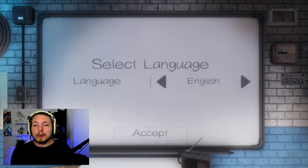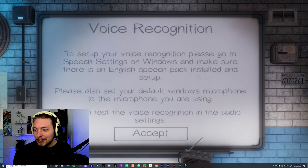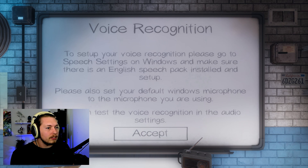It advertises itself on photorealistic graphics and ten different ghosts, so let's go ahead. Setting up voice recognition - go to speech settings on Windows. It is recognizing my microphone, which is good. Make sure there's an English speech pack installed. English United States is set up, so I can get started.